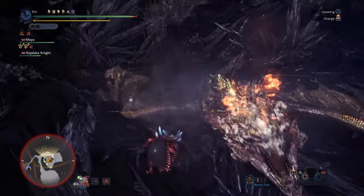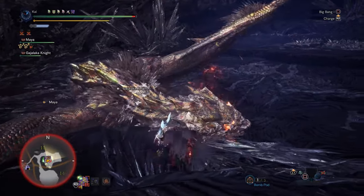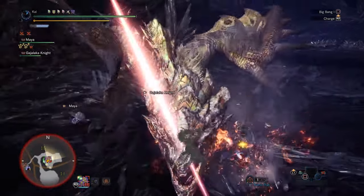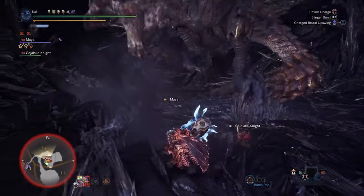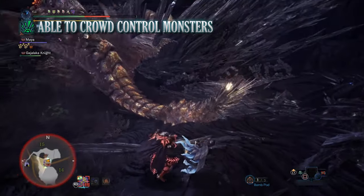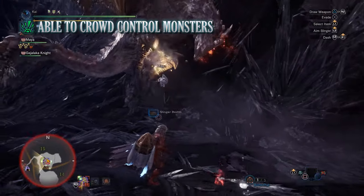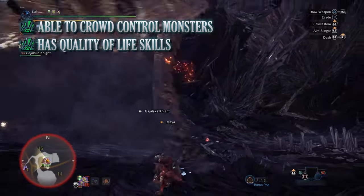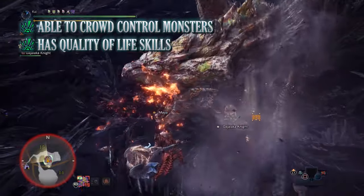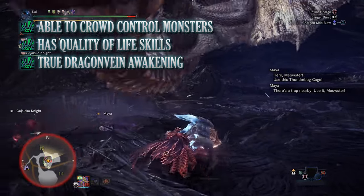So there we have it — that is the best of the best Crowd Control build, using the hammer's natural ability to knock out a monster combined with the paralysis ailment. From Evade Window to Health Boost to Blight Resistance and more, of course every build has pros and cons. When it comes to this build, its biggest pro is crowd control capabilities — combining paralysis with the Slugger skill allows you to crowd control a monster and leave them open to strong attacks. On top of that this build comes with a lot of quality of life and defensive options from Evade Window to Health Boost to Blight Resistance and more, all making a hunt feel easier than it is. And then finally for the pros is the True Dragon Vein Awakening buff itself, providing a ton of DPS options for simply having our weapon drawn.